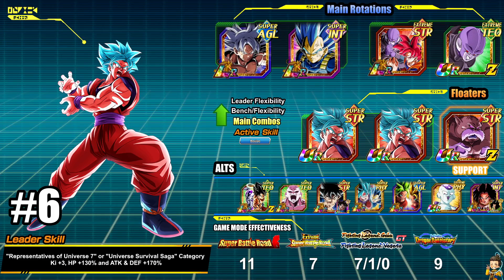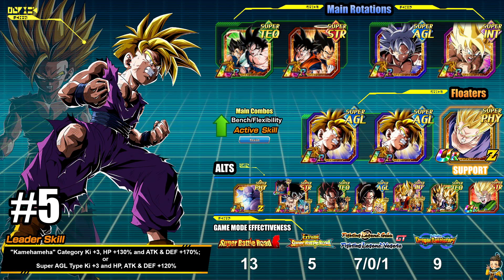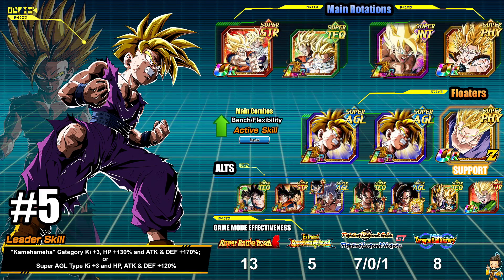At number 5, a team that has never left the top five, is Kamehameha — one of the top resumes in the game at 13-5-7-0-1-9. Virtually every Dokkan Festival LR Goku unit is a Kamehameha user, so the category will always be stacked. With the two new units you can now run the Exchange Goku and LR Gohan as well. Top-tier kamehameha again, with one of the best resumes out there, sitting at number five.